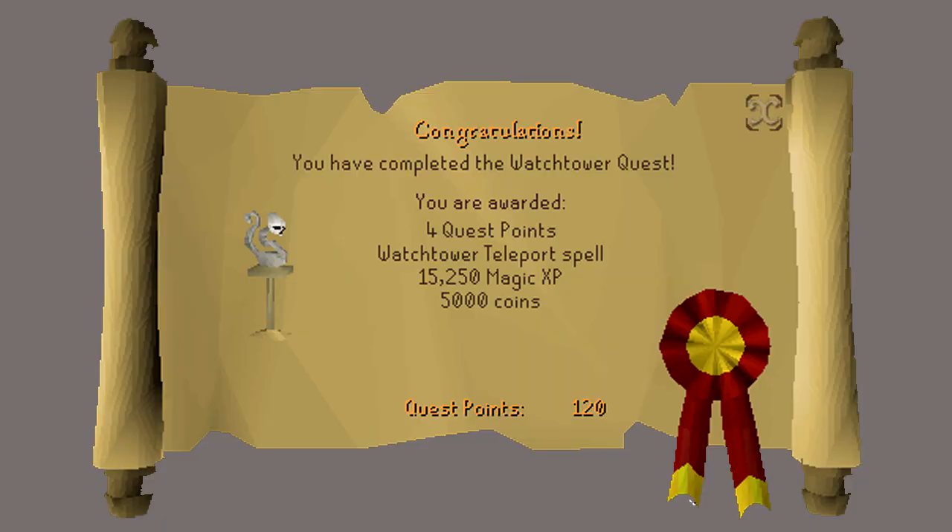Congratulations — you have received 4 quest points, 15,250 Magic experience, 5,000 coins, the Watchtower teleport spell, and access to Ogre City and the Ogre Enclave where you can fight blue dragons. Thank you so much for watching. I hope you enjoyed this guide and found it helpful. If you did, please subscribe for more and I'll see you next time.